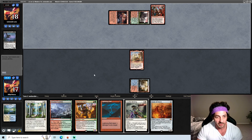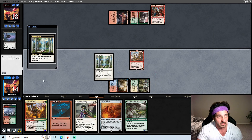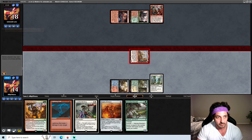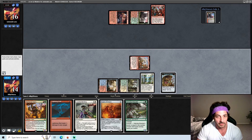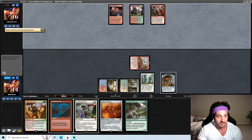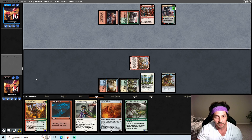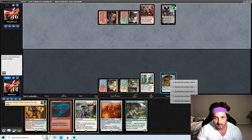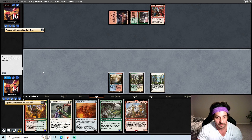Alright, so we have that in the graveyard, so we're going to go ahead and just windmill slam the Rest in Peace. We're not going to be playing any games, we're not going to try to get cute. They got a Wrenn — that would have been sweet if we would have played their Wrenn off of that if we would have had another land. Wrenn is really problematic when you have a Ragavan. Alright, so Ragavan is going to die. It's okay, we're going to kill their Wrenn at the end of turn. Okay, another Ragavan.